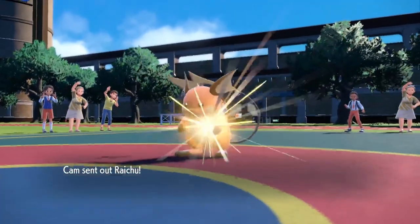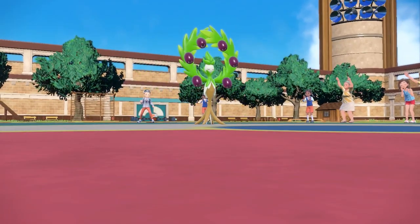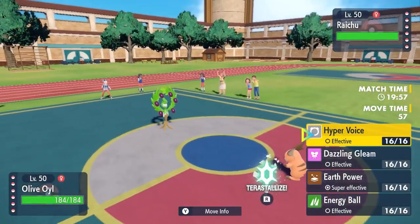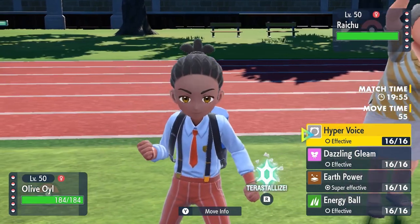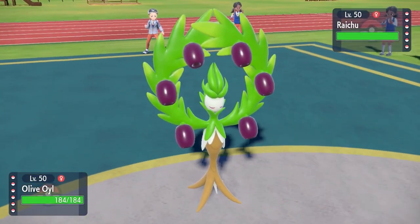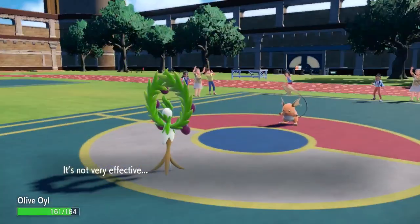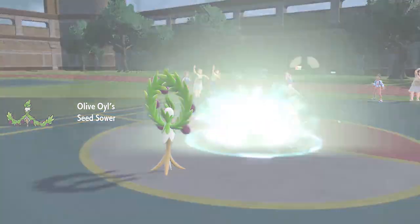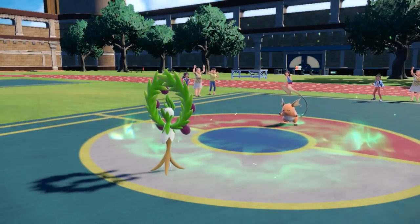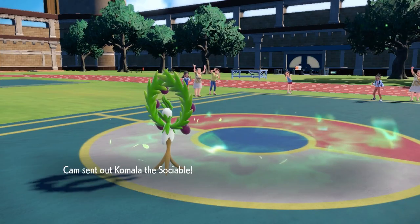Looking at the teams, I'm feeling like Arboliva has a pretty good position to lead and just be a menace early. We lead with the olives — call that a nice little appetizer. This thing has a nice stab Hyper Voice with the Choice Specs, running max HP and max Special Attack, so it's bulky enough to take attacks and do way more damage than you'd expect. Raichu does not enjoy olives and decides to go for a pivot switch, so whatever comes in has to deal with a specs Hyper Voice.